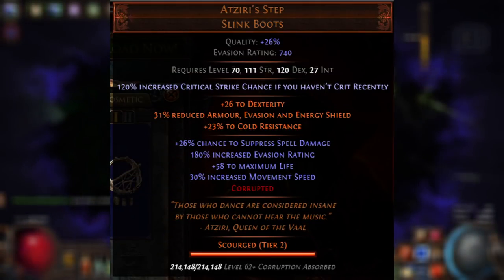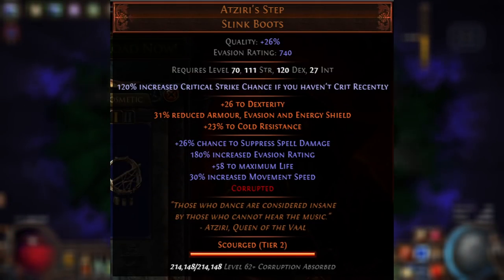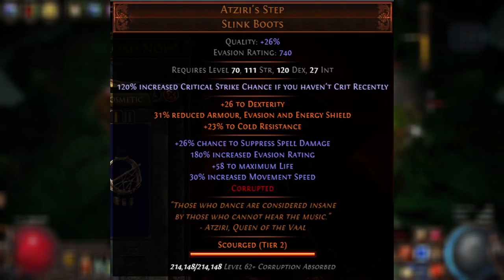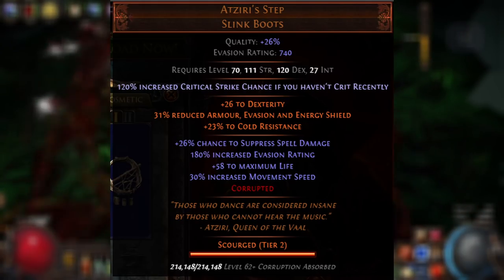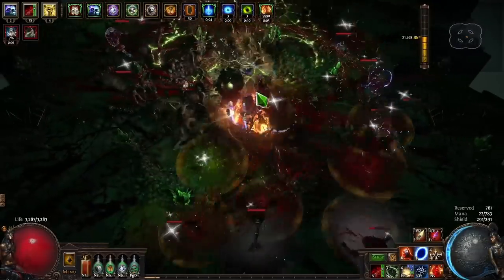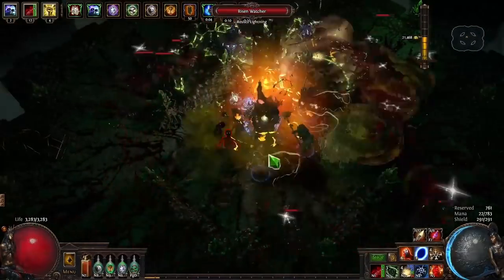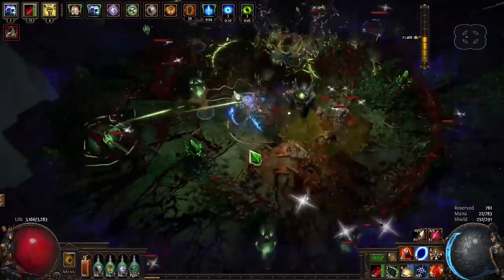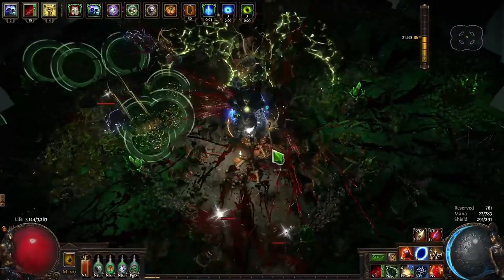Boots are one of a few places where my item is actually the cheap version — I'm just using some Crangled Atziri's Steps. They cap up my spell suppression, they have movement speed, they have life, but they're far from my best-in-slot boots. The best possible thing you could get would be spell suppression, cooldown recovery rate, resistances, life, and movement speed. If you're feeling really spicy, you could even have elusive on crit and do some sort of self-attack with Whirling Blades or Shield Charge, both to cover your movement skill and also give yourself elusive. You'd want all this on either a Two-Toned or Fugitive base, but Atziri's Steps do the job well enough.